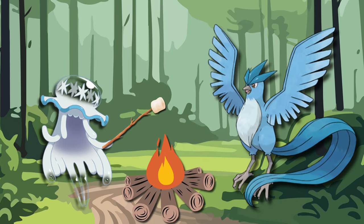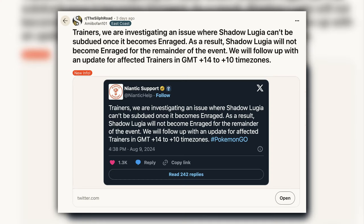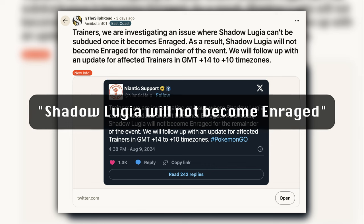I was camping with my family this past weekend, and we were fortunate enough to have a number of Pokémon GO gyms around us, so we could participate in the event. Despite a poor internet connection, we were able to gather enough players to take down a Shadow Lugia. Fortunately, we had the benefit of Niantic disabling the enrage mechanic for these raids due to a bug.